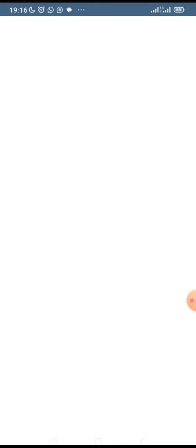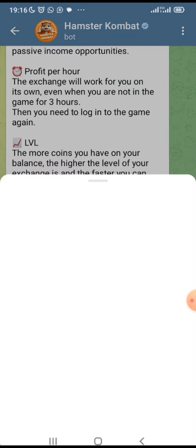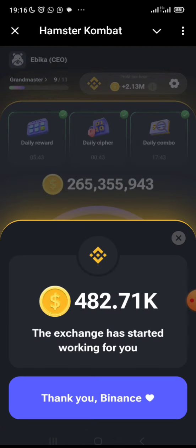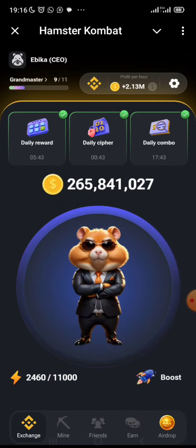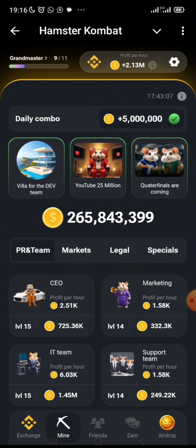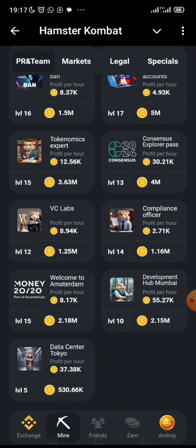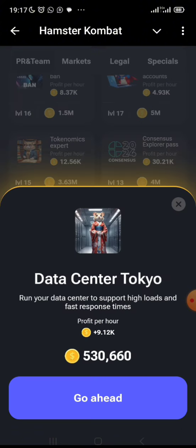Welcome to ArmStar Combat. I'll be showing you the latest card that gives you really good profits — around 6k to 7k profits. It's the latest card that just came out on the PR and Team section. I'm currently mining this card and mine is at 530,000 right now. At 530,000 coins, I'll be getting 9,012 power profit, which is a really good return.